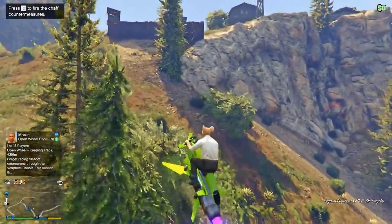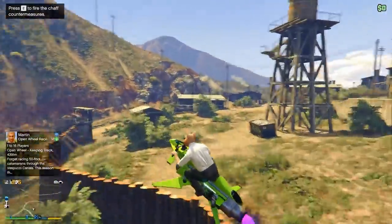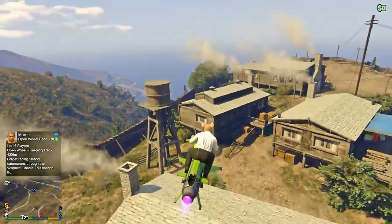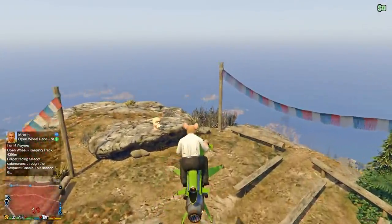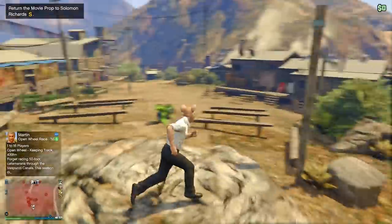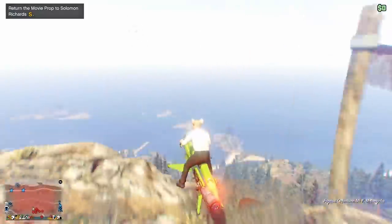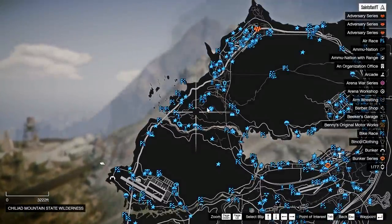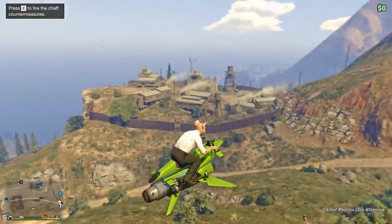The fourth movie prop location is up near Mount Chilliad, in that camp where the people are crazy and naked. This one's relatively easy to get if you're quick enough on an Oppressor Mark II or some sort of flying vehicle. It's at the far end of their camp where the edge is — you should see the giant head on the rock. Simply pick it up and then get out of there before they kill you. The location is visible on the map from their structures.